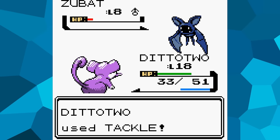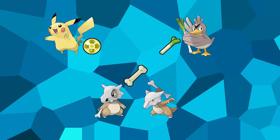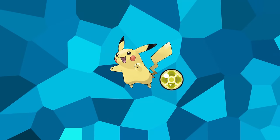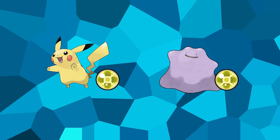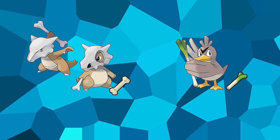There's one more held-item oddity worth addressing. Throughout the game, some items grant effects specific to certain Pokémon — for example, the Light Ball doubles a Pikachu's attack power. If I went into battle with Ditto holding a Light Ball and transformed into a Pikachu, the game would still recognize my Pokémon's species as Ditto and not grant the boost. The same applies to the Thick Club for Marowak and Cubone, and the Stick for Farfetch'd.